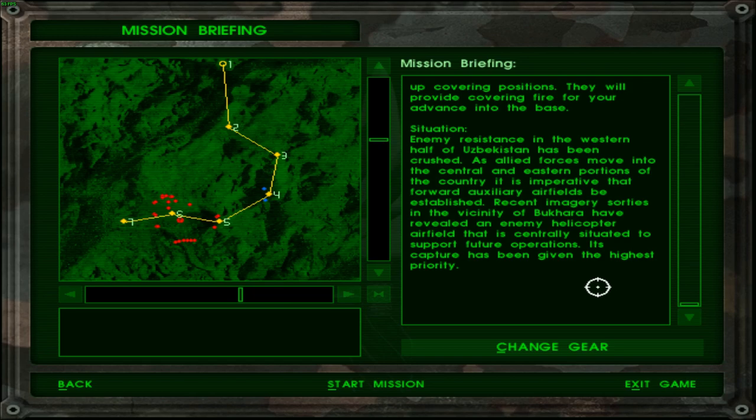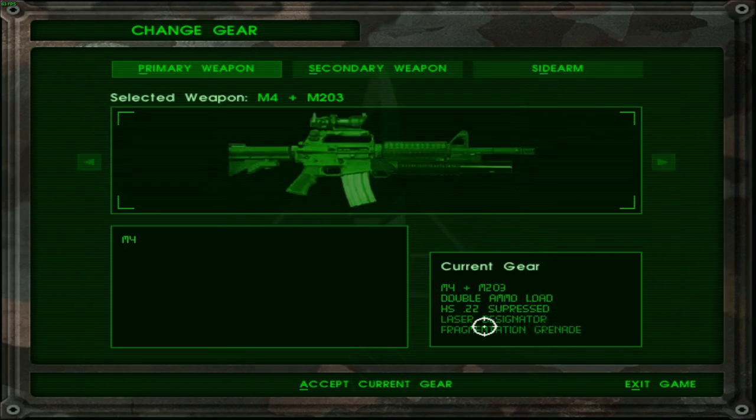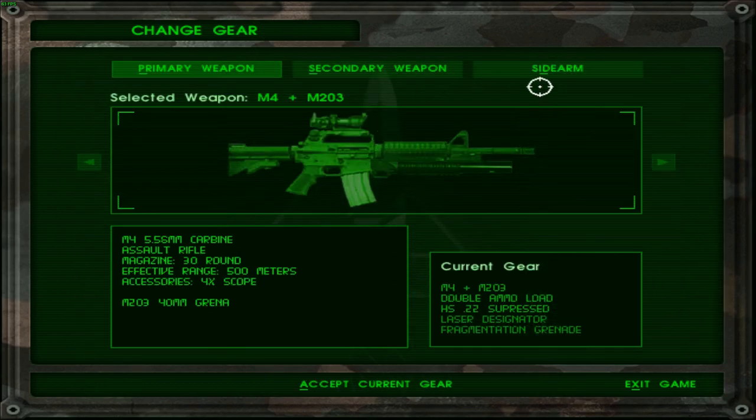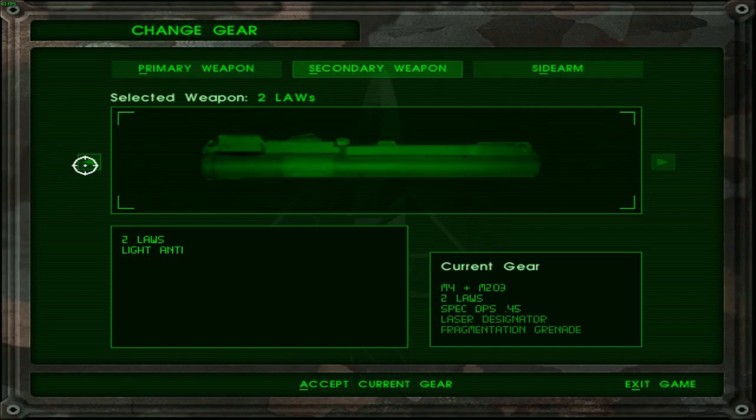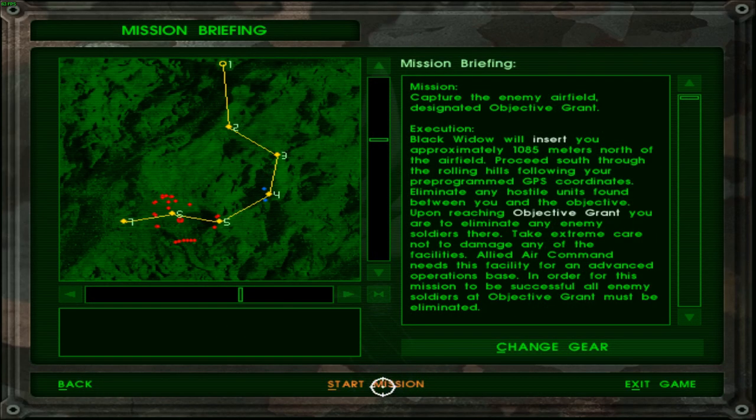It's a helicopter airfield — not actually an airfield with a runway. Its capture has been given the highest priority. Instead of double-load ammo, I would like to go for the MOCK instead, just to see how things work. There's apparently at least one Gazelle helicopter, meaning there could be two as well. So I would like to preserve my ammo and use the anti-tank round against the helicopter instead.